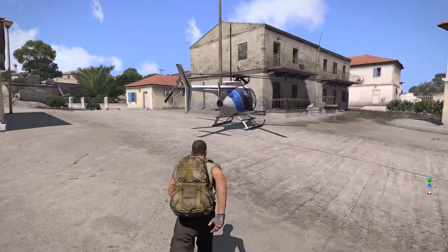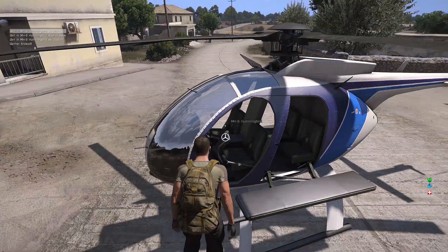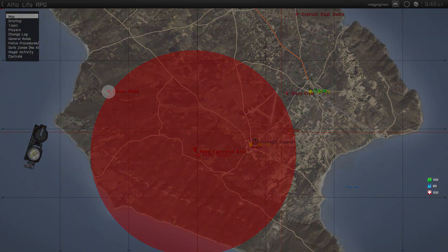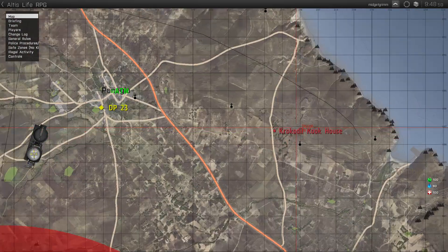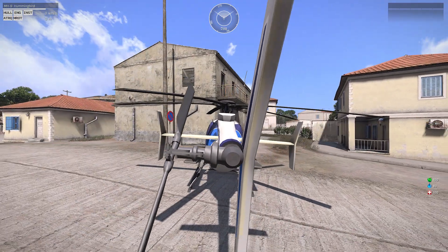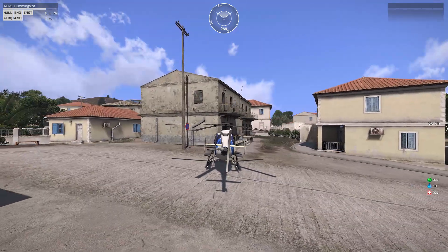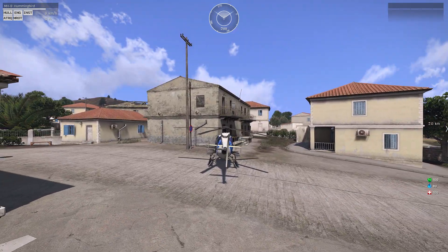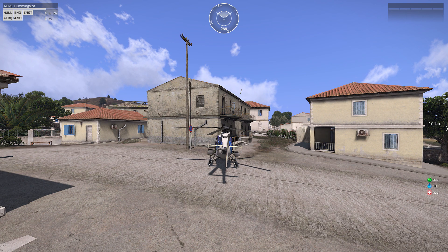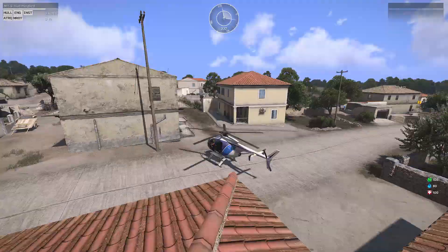I've gone ahead and gathered some crocodile and meth, so I'll plot a point to the crocodile house over here — I know where they all are. The crocodile house is only 2k away on this gigantic map.